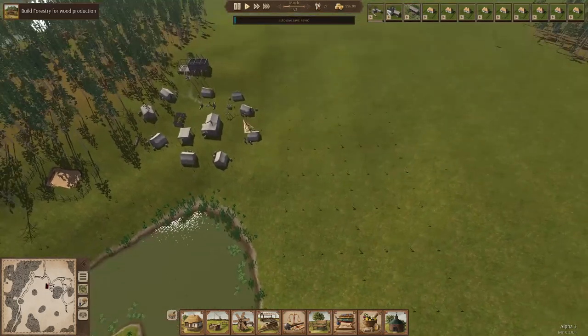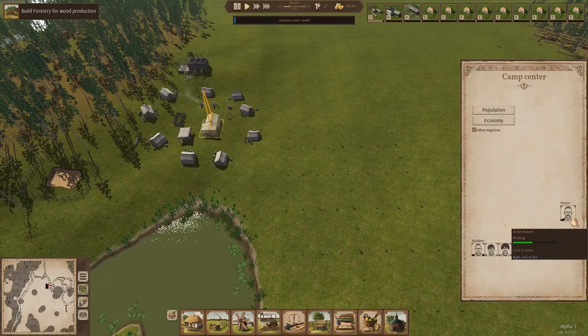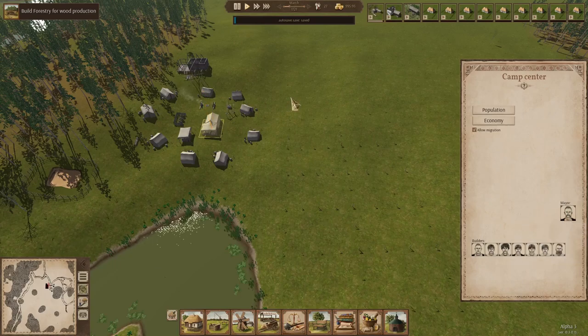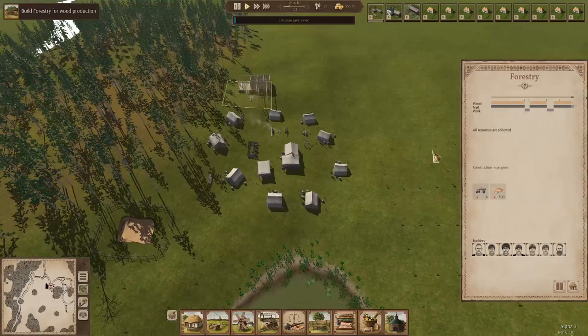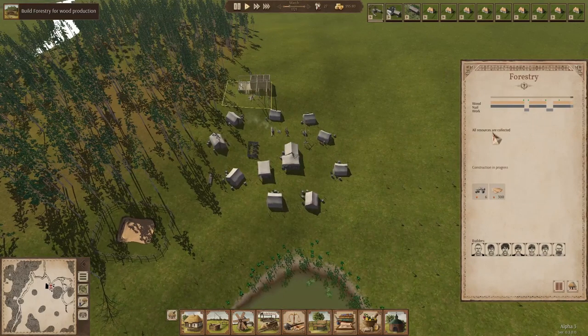Fun fact: the very first house that is done is where your mayor is going to live. If we go back to our camp center, this guy — I have no idea how to even begin pronouncing that name — but he is currently working as the mayor, kind of coordinating people. This forestry is almost done; it says all resources are collected and they're currently building it. We're on the slowest speed, so we can speed this up a little bit.